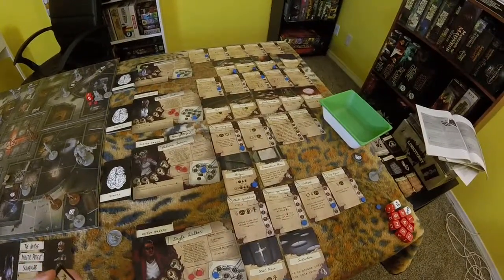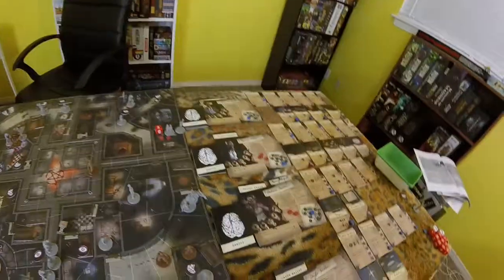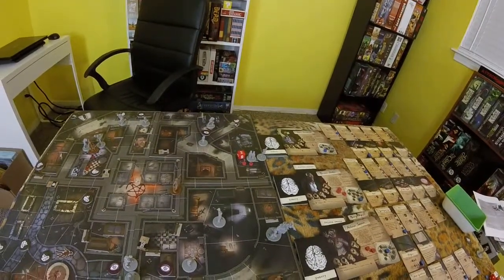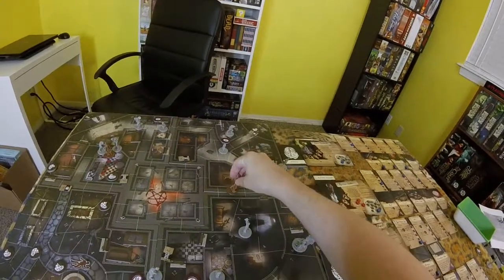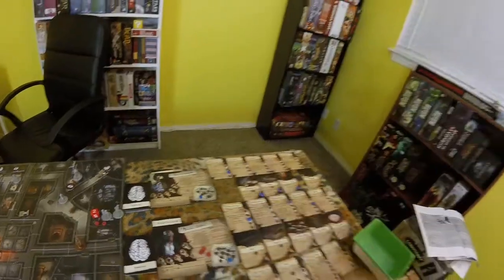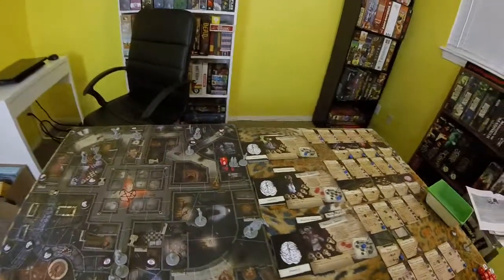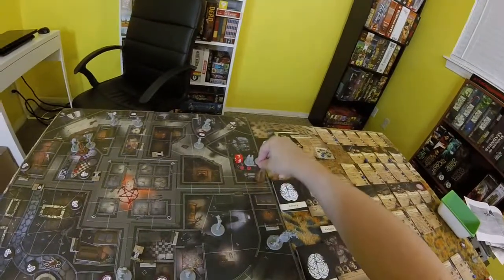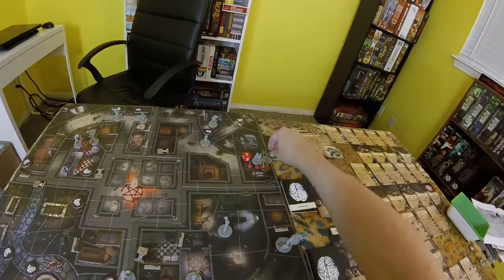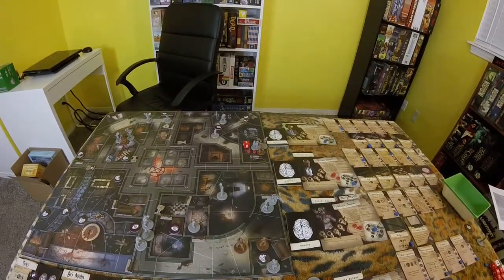That is his entire turn. It is Peter Constant's turn. He is going to go 1, 2, we're going to reduce his cooldown. I think he's just going to run 3, 4, 5. And that way he's on this space with the nurse, and he can fight her, and then he can fight the little girl when she comes over.